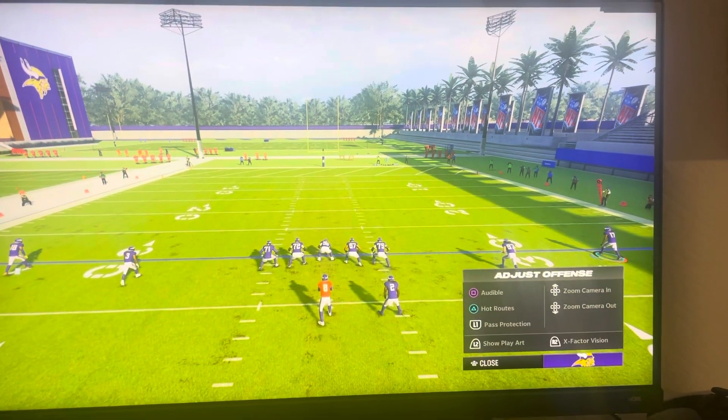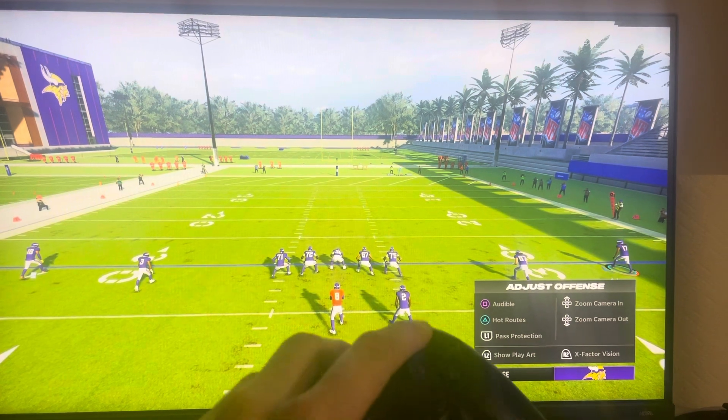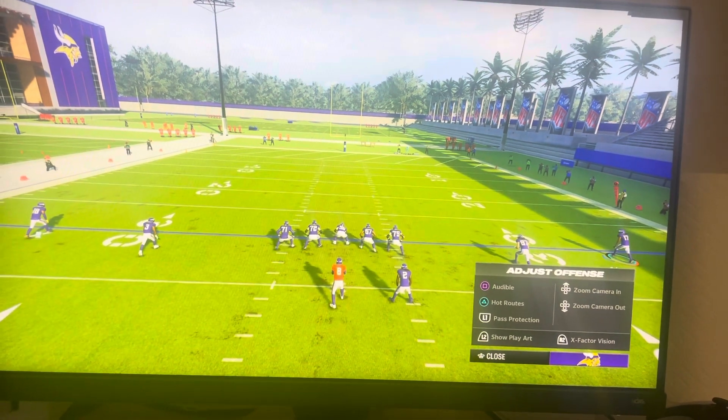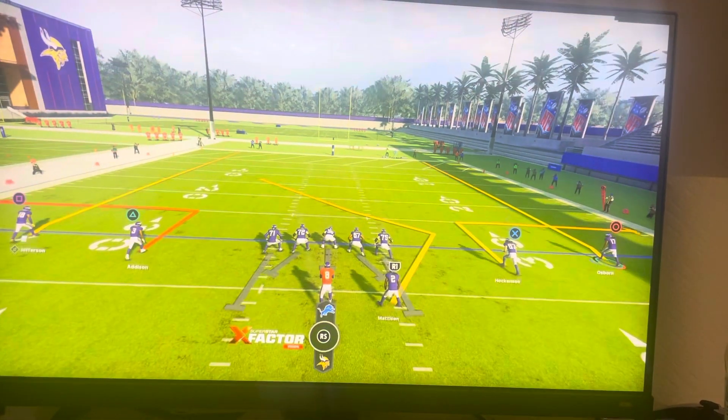You can pull up the pre-play menu with R3, and this shows the squares and audibles. Click it before you press triangle to do the high routes. L1 is path protection. You can do up to zoom the camera in and out. L2 shows the play art, and RT shows the play factor vision.